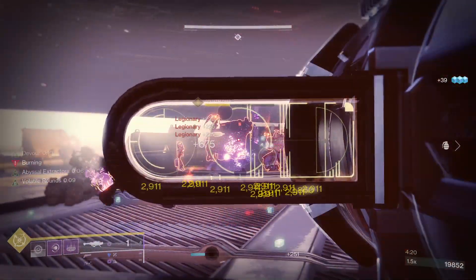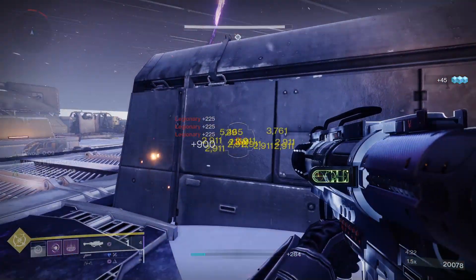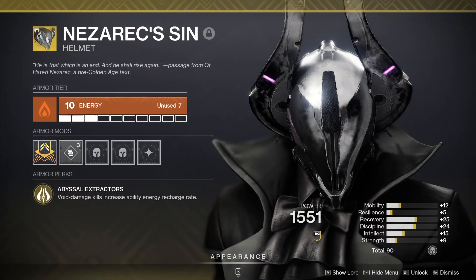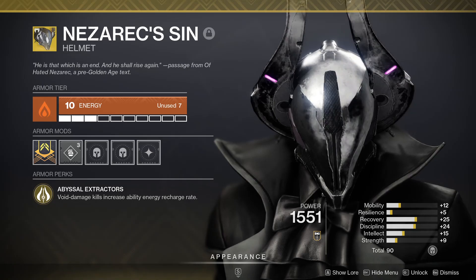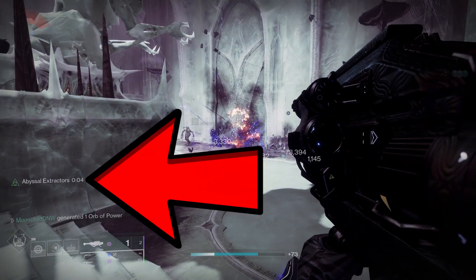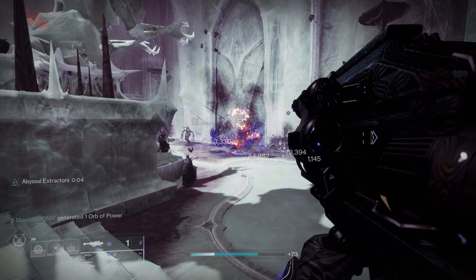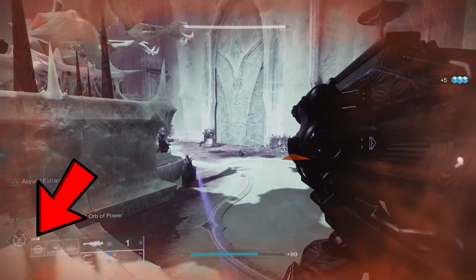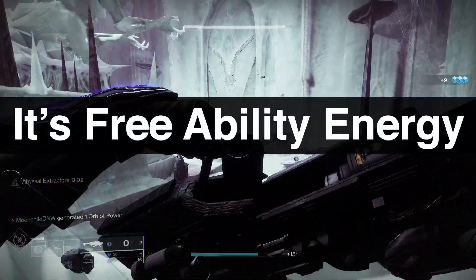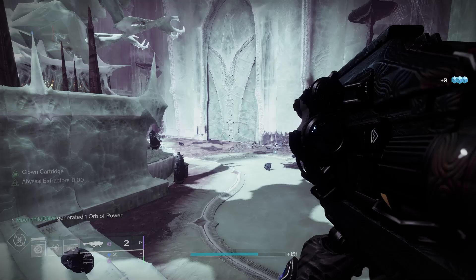To make that happen, you want to put on Nezerak's Sin and the fragments Echo of Undermining and Echo of Expulsion. Nezerak's Sin is one of the best exotics in all of Destiny 2. When you get a kill with anything void damage, the Abyssal Extractor buff pops up and starts supercharging the regen of your grenade, melee, rift, and super. The more kills you get, the longer the buff lasts, and the fact that it covers all your abilities at once is top tier.